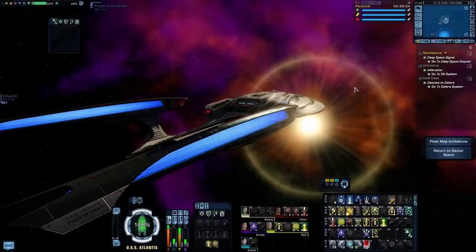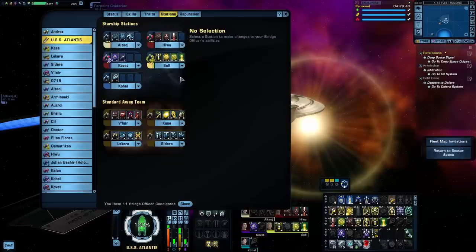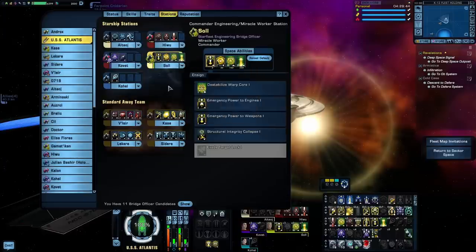However, if you do want more information on those, leave a comment down below. The first one I'm going to go over is Miracle Worker. Miracle Worker bridge officer seeding is particularly nice for energy weapon builds, largely due to the ability Narrow Sensor Bands. This ability provides a really nice bonus damage buff to energy weapon damage.